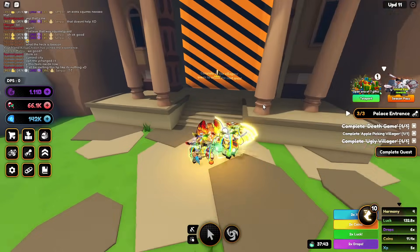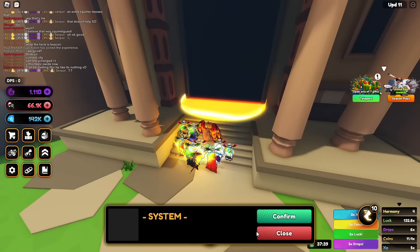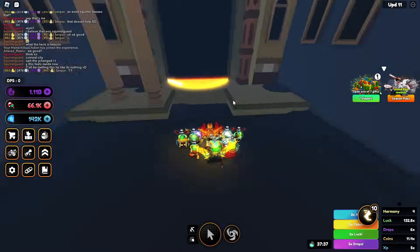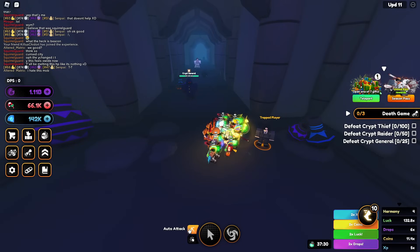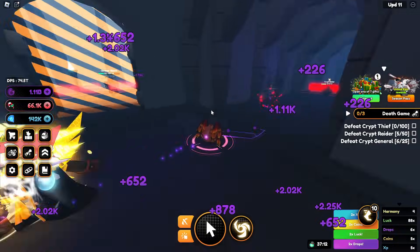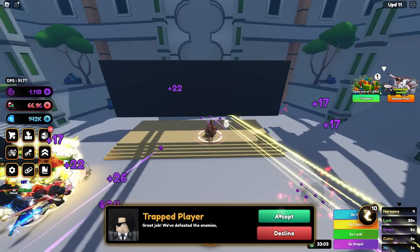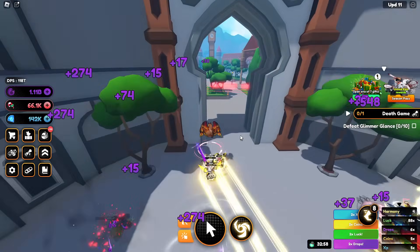There is a quest with the door — so once you've done the death game, apple picking, and ugly villager quests, you can go on in here. Can you make it this far? We need to do damage. I had to leave to get the crypts done — glimmering glance.